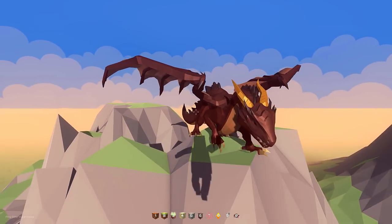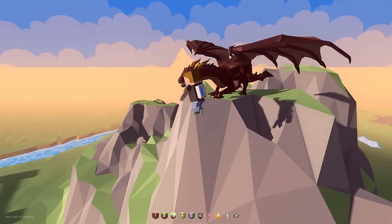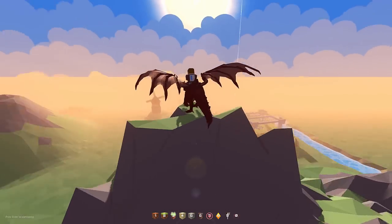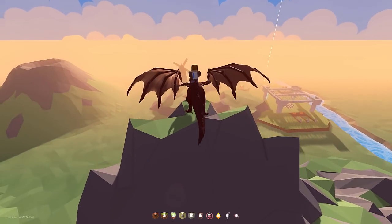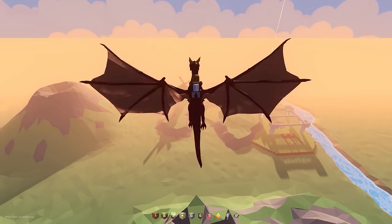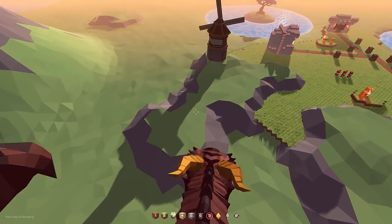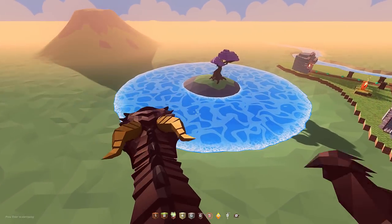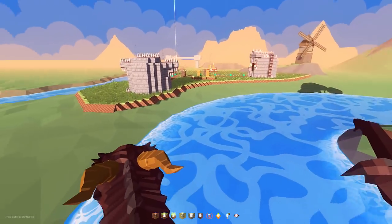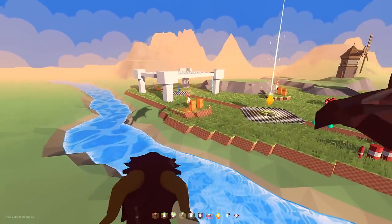This is Unca the dragon — a rideable mount. It's mostly made for transportation right now, but I think having fireballs or fire breathing would be pretty cool. Hit E to mount it. Hold space and we can fly around. In first person mode, hold C to dive and get some speed. If you hold shift, you glide around, and if you let go, you can flap your wings to get more momentum. Hold space to gain altitude.